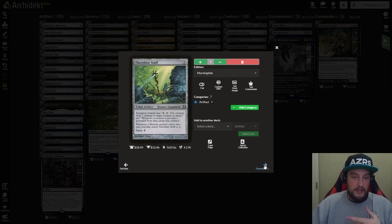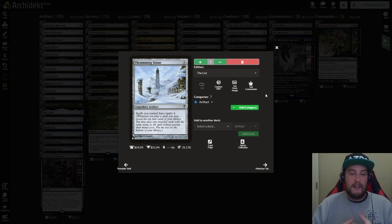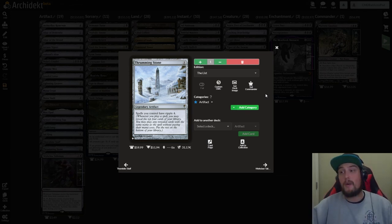We have Sol Ring — of course we have Sol Ring. We have Thornbite Staff — two mana tribal artifact shaman equipment. Equipped creature has an activated ability of two and tap: this creature deals one damage to target creature or player, and whenever a creature is put into a graveyard from play, untap this creature. It also says whenever a shaman enters the battlefield, you may attach Thornbite Staff to it for free, and it equips for four mana. After that we have Thrumming Stone from Coldsnap — a five mana legendary artifact — spells you control have ripple four. Whenever you cast a spell, you may reveal the top four cards of your library and cast any with the same name for free. So you cast a Relentless Rats, look at the top four, cast any Relentless Rats you find — they also have ripple four — and you're basically rippling through your whole library.